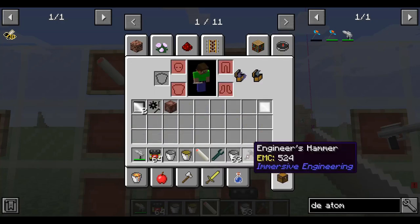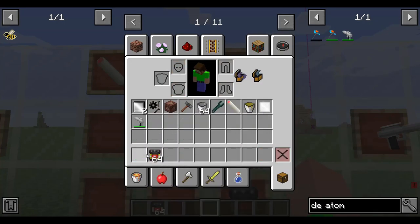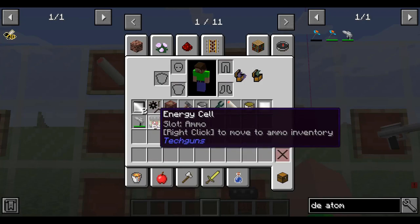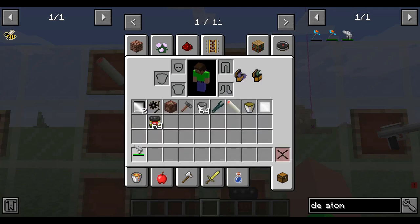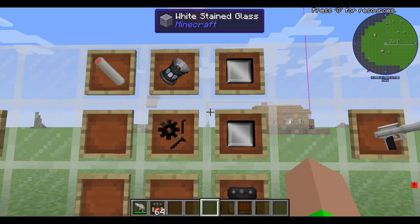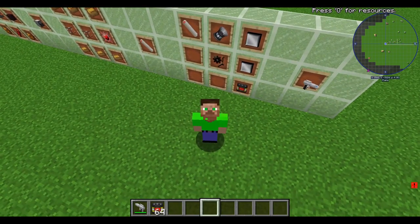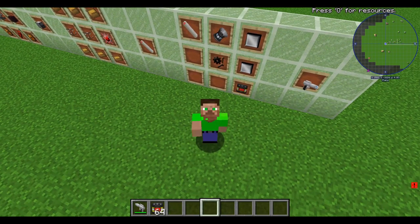And there you go, everyone. That is how you create the de-atomizer pistol. You load it just like any other gun in Tech Guns — same way. And now you know how to make another gun. Hope you enjoyed the video. Be sure to subscribe if you enjoyed, and let me know in the comments if you think I could have done this tutorial better. That's all for this video. Bye.